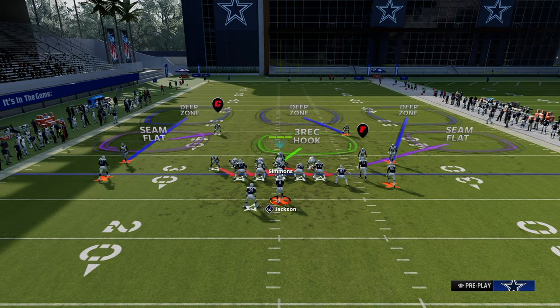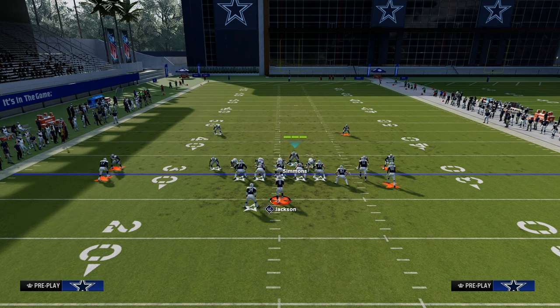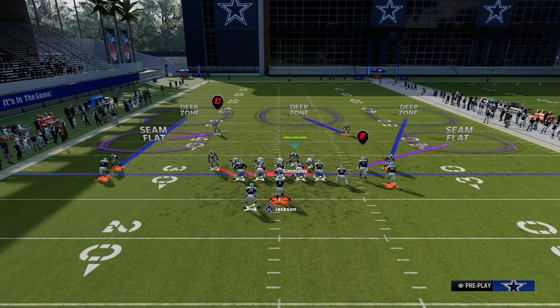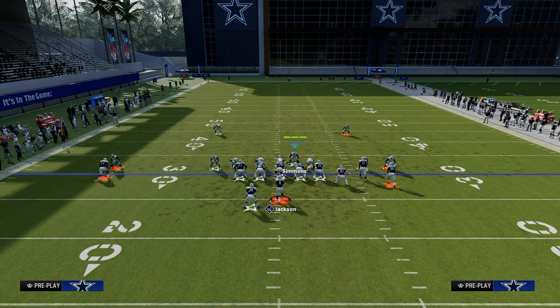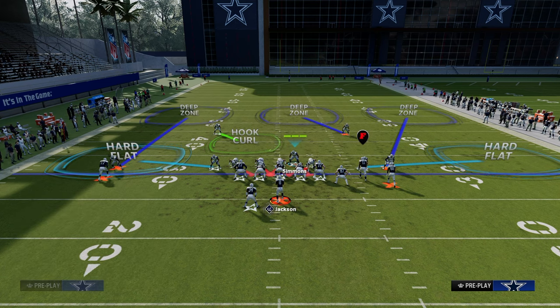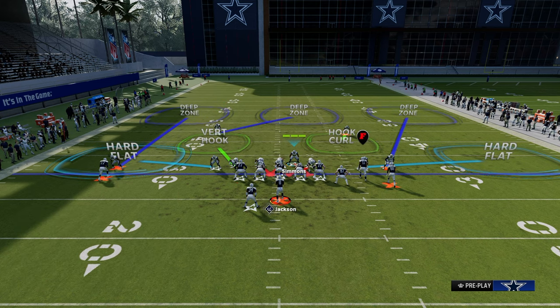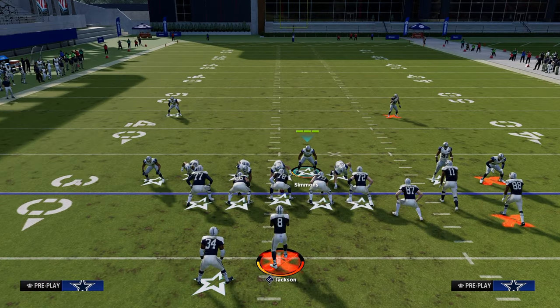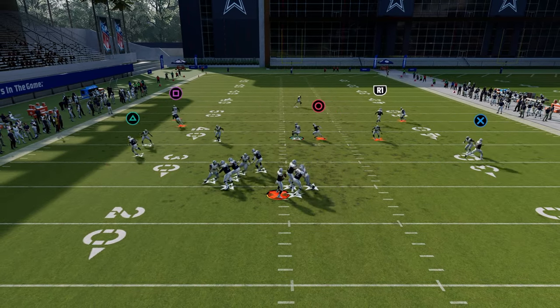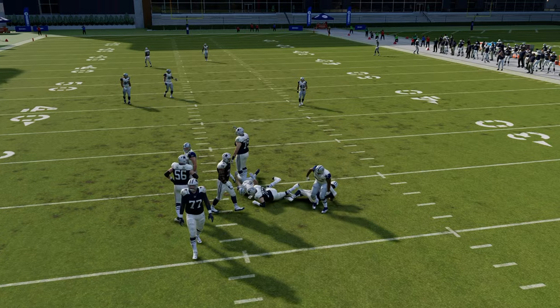Another coverage option: crash your defensive line down, blitz your user, and on the left side put this guy in a hook curl shading underneath. For more flat protection, take that slot corner and throw him into a hard flat. You can even drop a vert hook and roll the coverage around. This is super effective — they'll think you're blitzing, but now you have a coverage defense behind it.